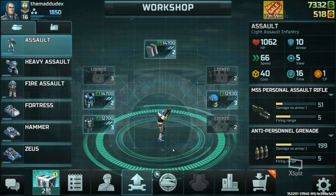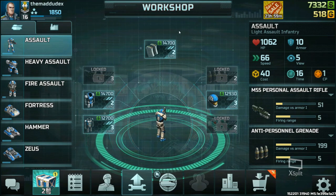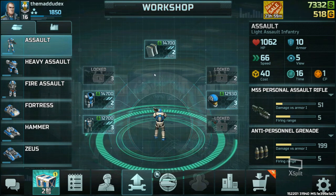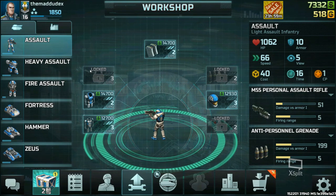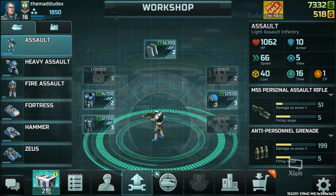Hello everyone and welcome back to another video in the Art of War 3 tutorial series. In this video we'll be looking at the units of the Confederation — what their weaknesses and strong sides are, how you should use them, and what weapons they use in the general overview.